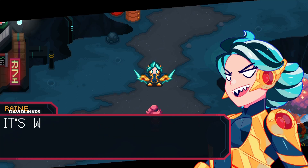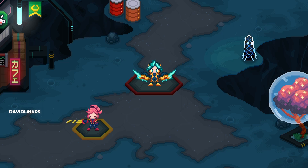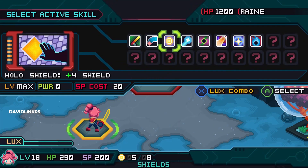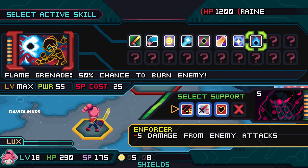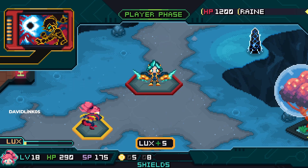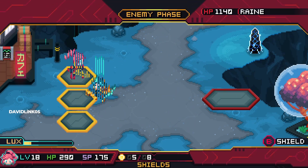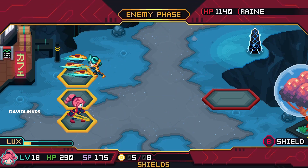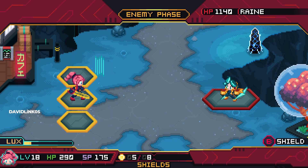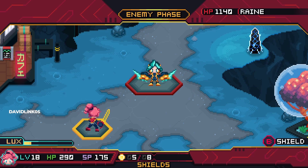Combat is normal RPG style. You select a skill to attack or add shields to protect yourself. Every attack costs MP — there are no normal attacks. Each skill has a different MP cost. After selecting your attack, you select one random perk, which can increase damage, let you take no damage for one turn, stun the enemy for one turn, and more.